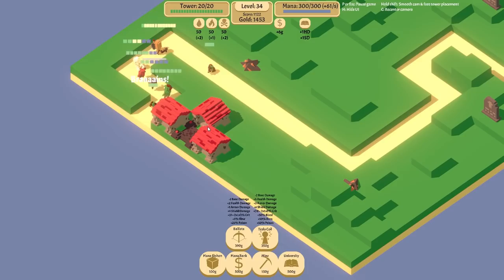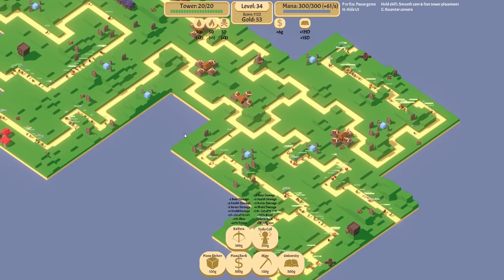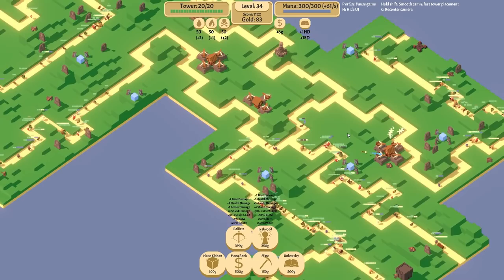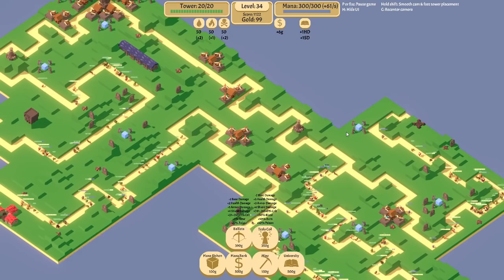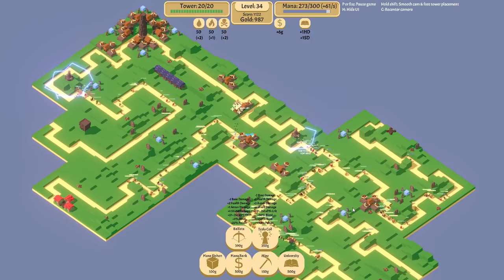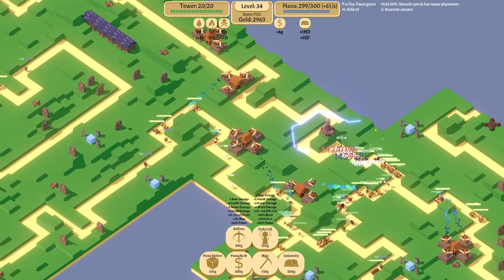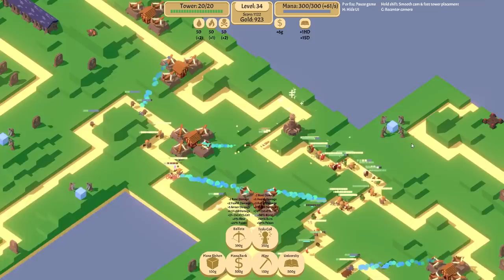Now I'm making a conscious choice between being stubborn and trying to defend with just two Tesla Towers — at this point, we're almost sciencing how broken Tesla Towers are — or playing a little bit more sensibly and maximizing the amount of armor and shield stripped away, so that by the time enemies get here, there really isn't anything left to keep them alive. It is a tricky one.